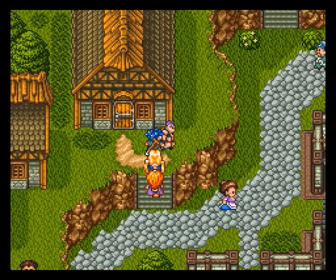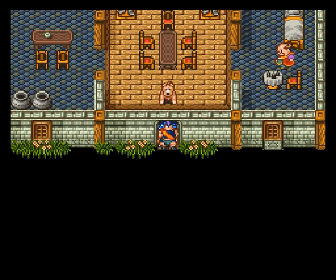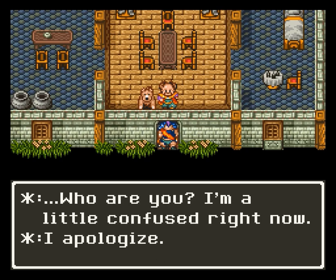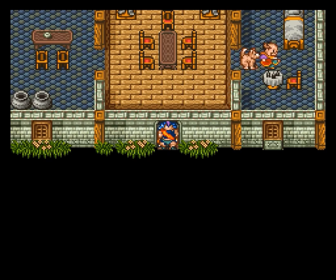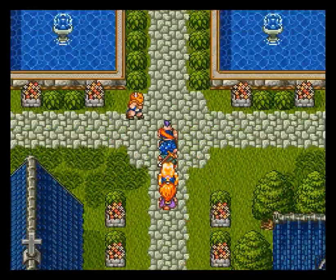Now I'm going to activate a side quest for the future, but I made a mistake here. What you're supposed to do is activate this cutscene and the guy will talk to you — but then you're supposed to talk to him again, and that's how you activate the side quest. I only did the cutscene, which means I had to come back later. So for anyone playing along with me, make sure you avoid that mistake.